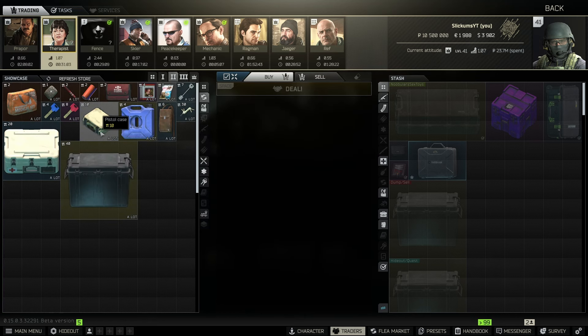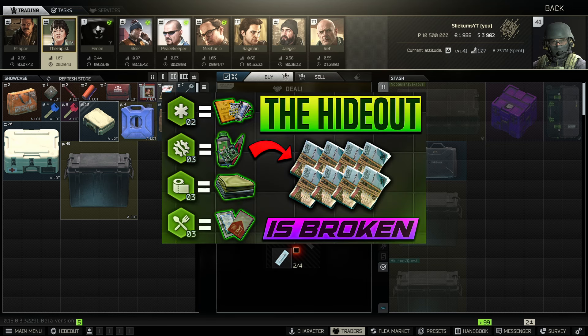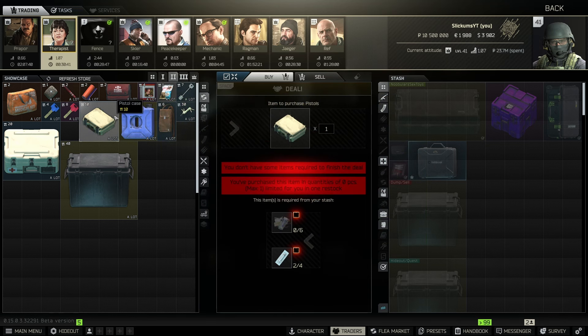Next is Therapist at level two — the pistol case. This one is really really good; you can make about 50k profit on this one alone, so every trader reset you buy a pistol case and make about 50k. You'll make even more profit if you're crafting piles of meds, like I covered in my hideout video.